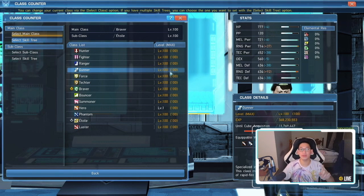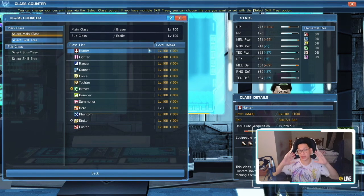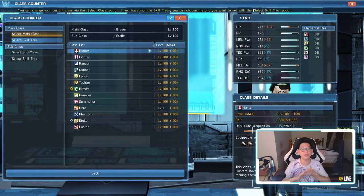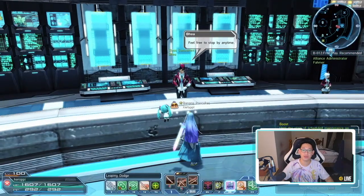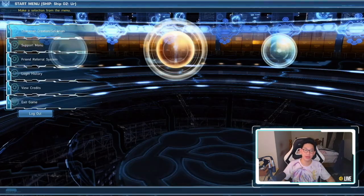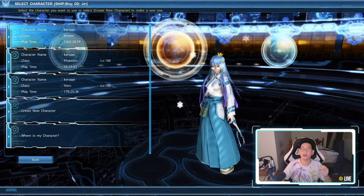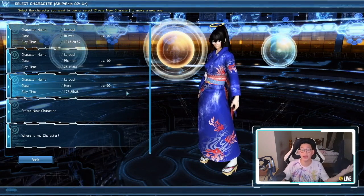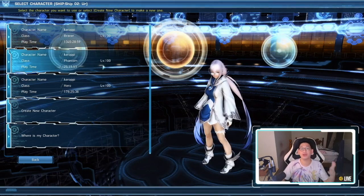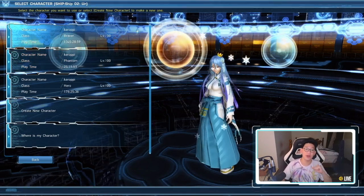The first and most commonly asked question I get is: do you have to do it all on the same character? The answer is no — it is account wide. You have three character slots if you're fully free to play. My hero is level one on this character, but I don't need to level it to 100 here because my third character is already a level 100 hero. Likewise, my second character is already a level 100 phantom, so I don't need to level phantom on my braver either.